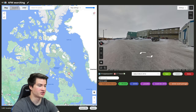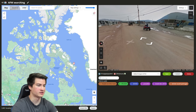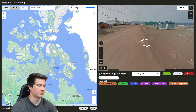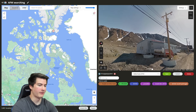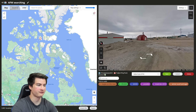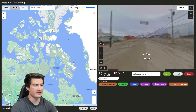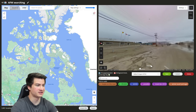This is Iqaluit, the capital, which has snow all over. Then you have Kikik Tarjuak, which has red soil — that's how I remember it, this reddish soil. There's Grease Fjord, which has this huge mountain right next to it, so that's easy to remember. And then there's Resolute, which kind of looks like Grease Fjord, except a smaller mountain over there. And then the last one is Cambridge Bay, and this is easy because it's the only one with Gen 2, as you can see.